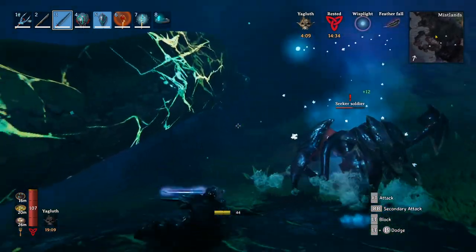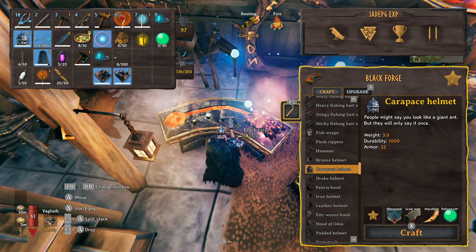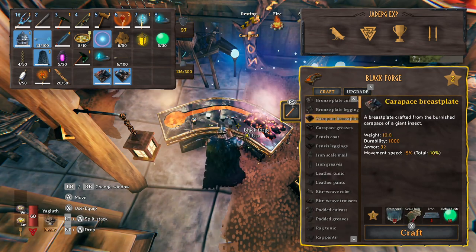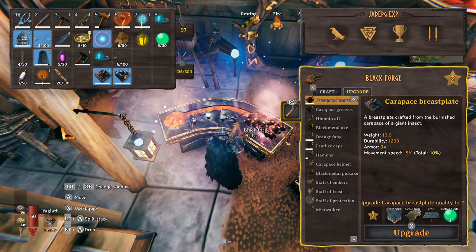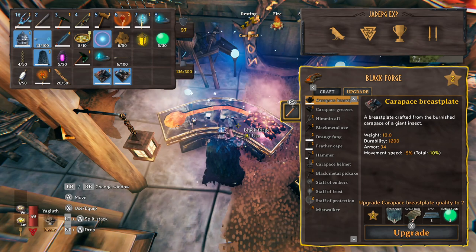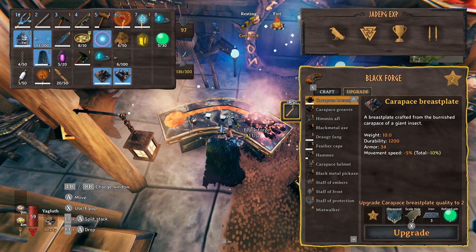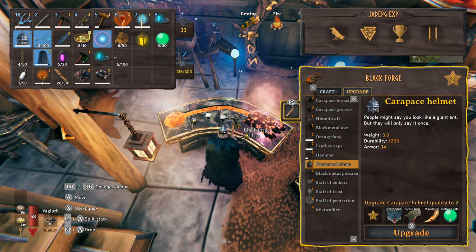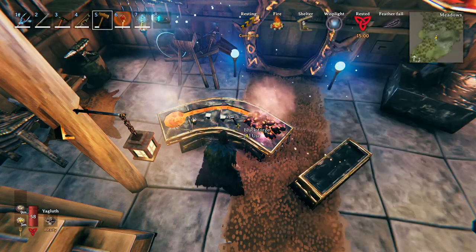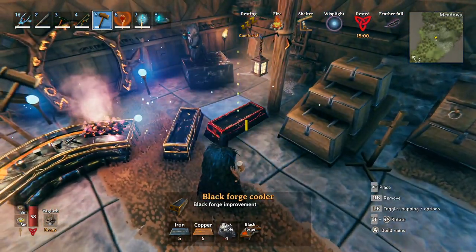If you see any one-star or two-star soldiers, run away - you will not win. The full set totals 55 carapace, 9 scale hides, 2 mandibles, and 25 refined ether, plus 10 iron. To upgrade everything to level two you gain an additional 2 armor and 200 durability. The breastplate and greaves upgrades need 3 carapace each, 2 scale hides, 3 iron, and 3 refined ether. The helmet upgrade needs 3 carapace, 3 scale hides, 2 mandibles, and 2 refined ether - potentially another two soldiers to kill.